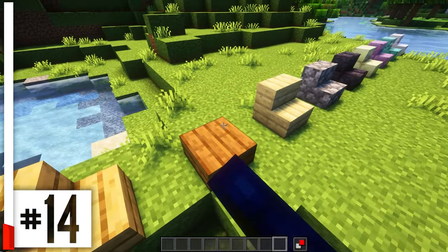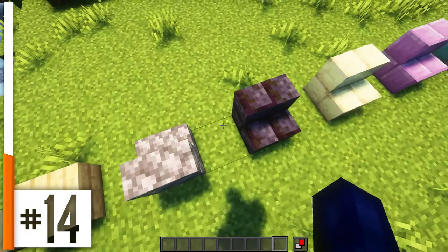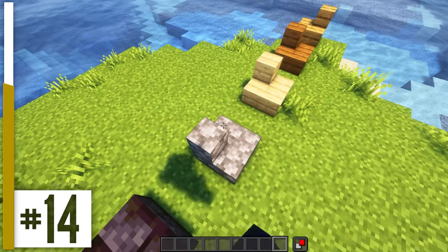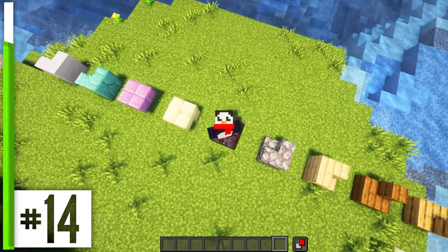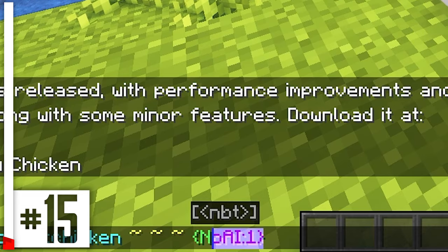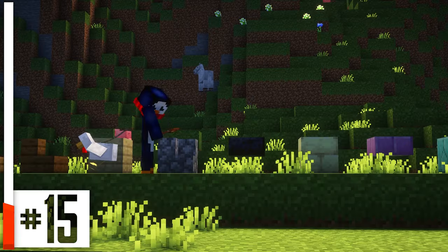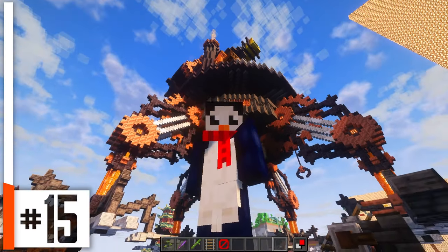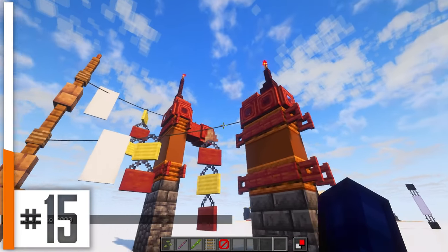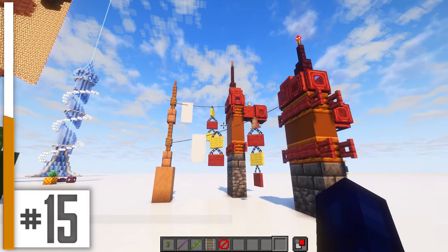Every single kind of stair in the game can be messed around with and changed to one of its many different block states. You could turn them upside down, make them into slabs, or tack on a bunch of corners wherever you want. Seriously, this makes building with stairs so much easier. Using the No AI NBT Data option, you can summon in completely motionless mobs that can still have a lead attached to them. And if you get creative with your mob placement, you can make some really cool decorations like these clotheslines with signs and banners hanging from them.